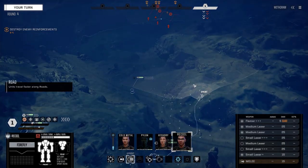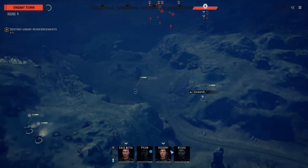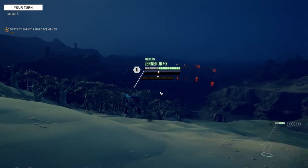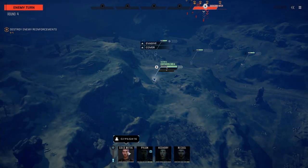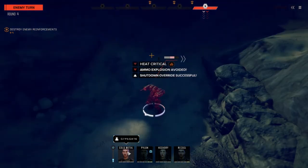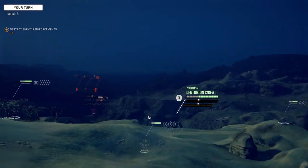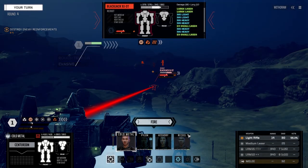They're drawing us in, I think. Let's get up over here for now — I'm going to use the height advantage on this side. Get Hickory up into the trees. We'll have range on them but Cold Metal won't — he's going to need to get down to the valley. Blackjack! Okay, we do have Blackjack parts. Don't particularly like Blackjacks but it's an option. We need to up the tonnage on our mechs.